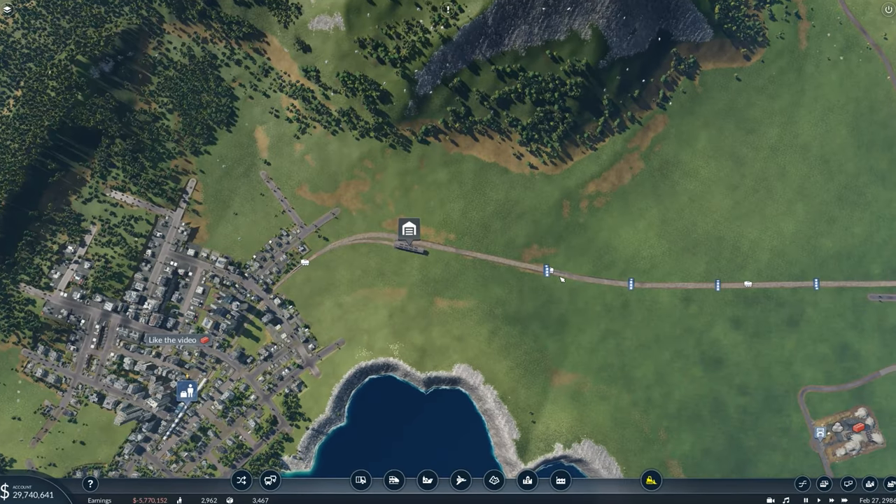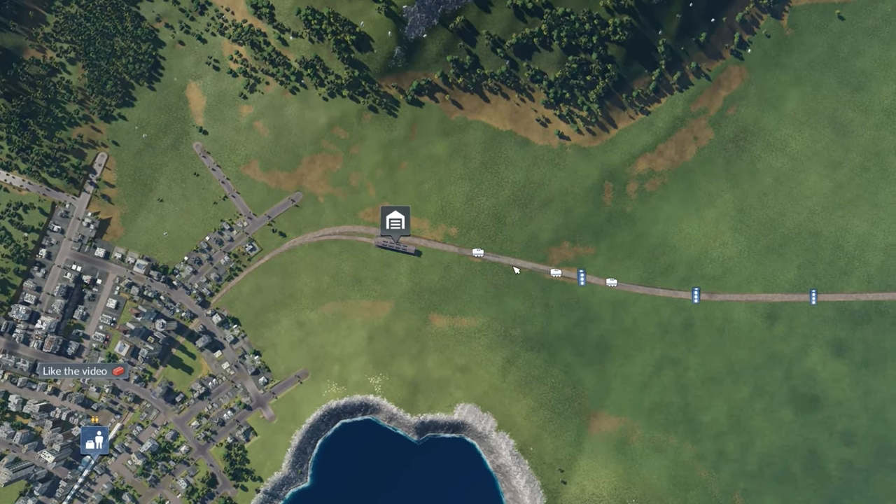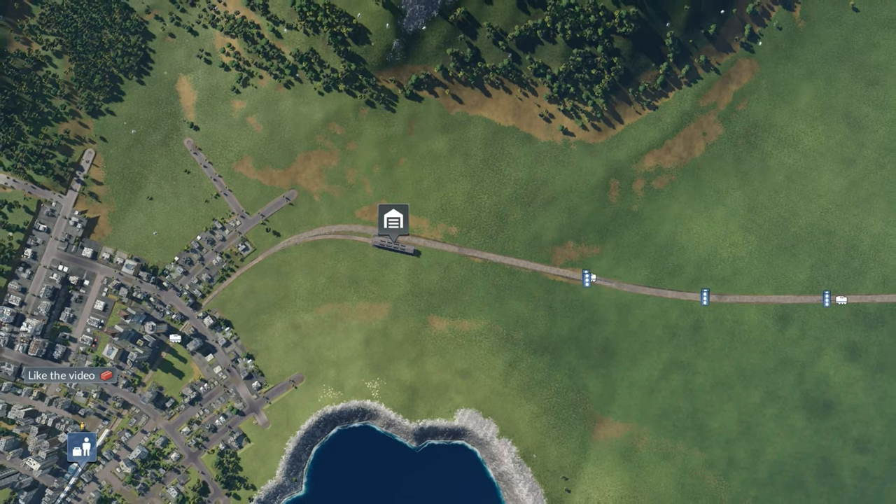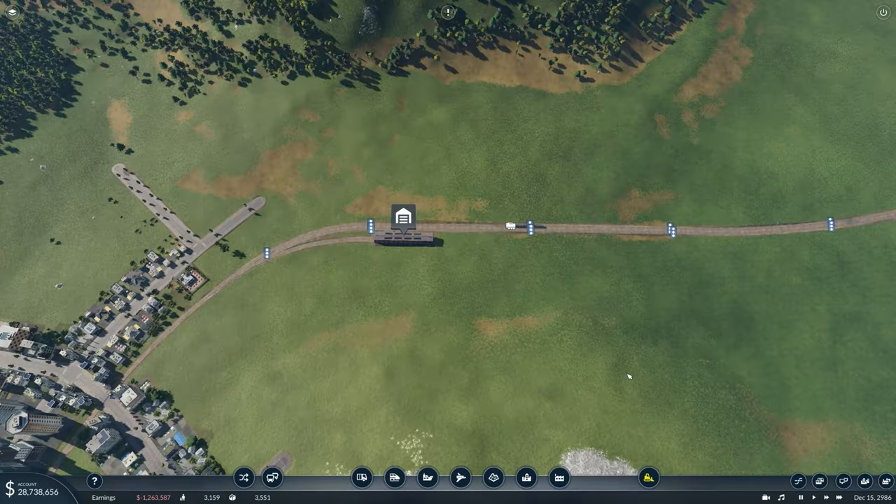You can see trains are getting backed up — there's a train waiting there and another waiting there, just because one train is occupying this section. The game waits until the whole section is clear of all trains before letting another through, because there are no signals. To fix this, let's add some signals in. And now it's running so much more smoothly — there are no traffic jams.